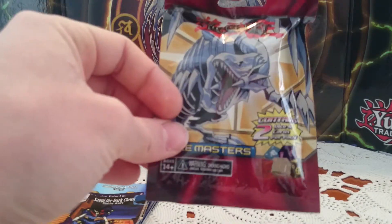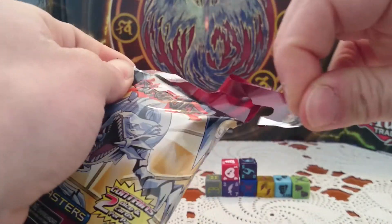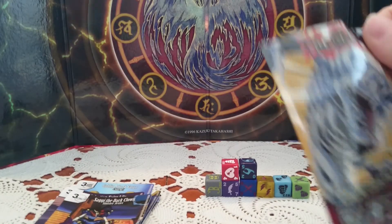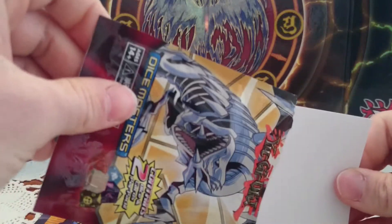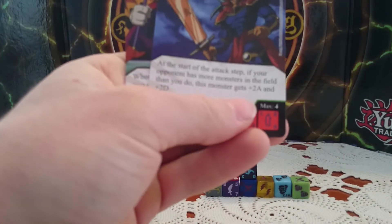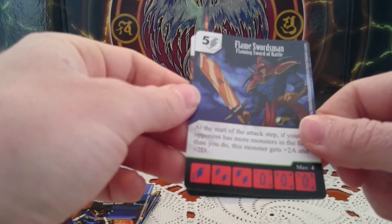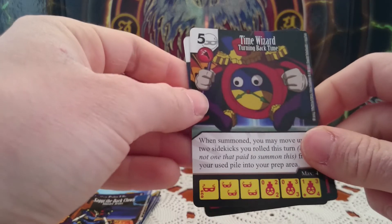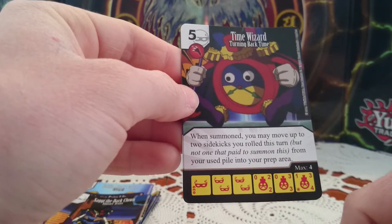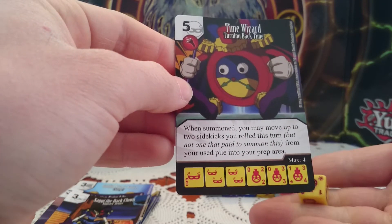And finally, the last pack of destiny. Let's go, Egyptian guys. We have Flaming Swordsman, which is uncommon, and Nice Time Wizard — he is a very cool looking guy — common die.